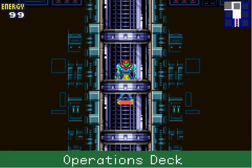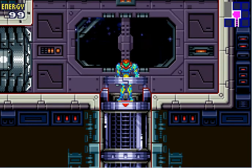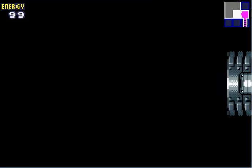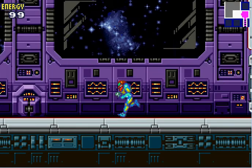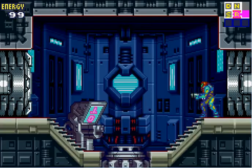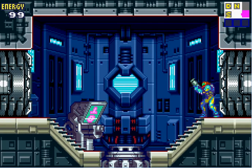Made it to the operation tank. In this R room — this is a recharge room — where you can recover lost energy. You can heal up and restore missiles and other items that you may get.